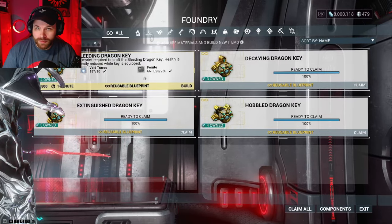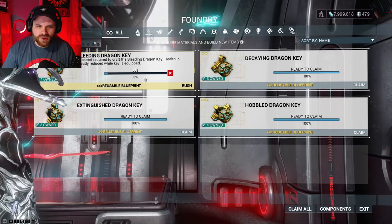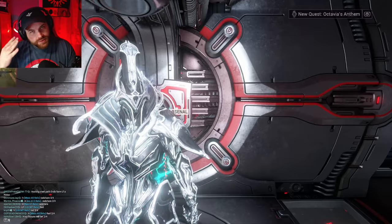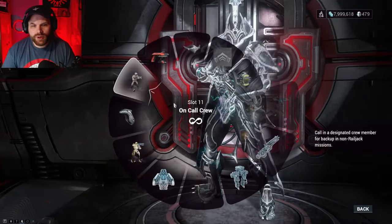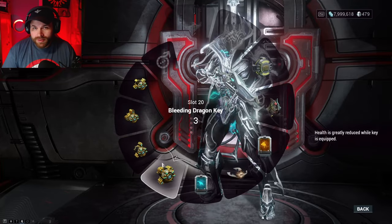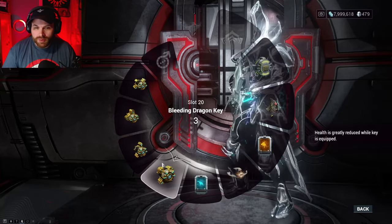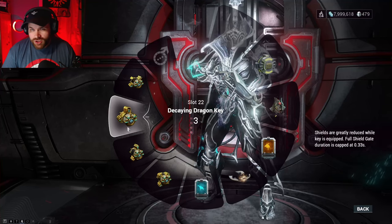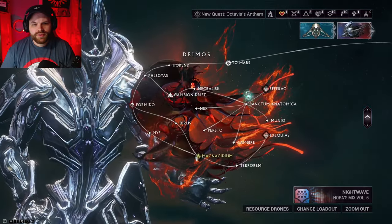Each Dragon Key takes about 59 seconds to craft, so no need to rush unless you want to spend a platinum. Once you have one of each — four total — go to your Arsenal, open your gear wheel, and equip all four Dragon Keys. Be warned: they have negative effects on your warframe. Bleeding greatly reduces health, Extinguished reduces damage, Decaying reduces shields, and Hobbled slows you down.